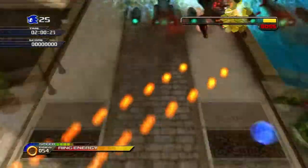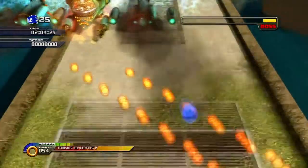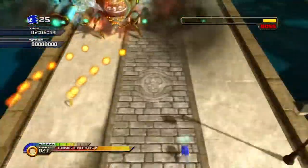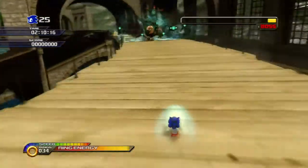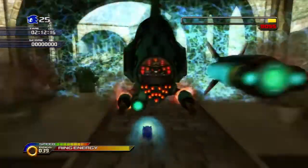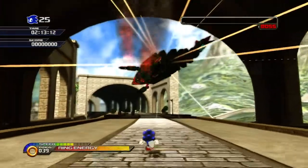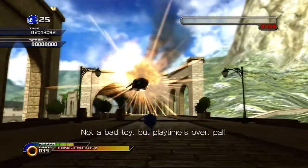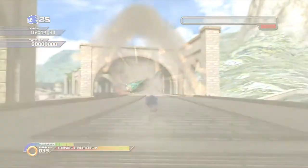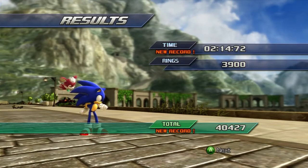He'll also start doing this the less health he has. It's really easy to dodge, though I don't demonstrate it too well here. If you time your dash right, you can easily get in the hit. And there you go, that's the Egg Devil Ray — not too difficult. You may lose a lot of rings, but if you try to be really good with your reflexes and not get hit that much, you get yourself a good grade.